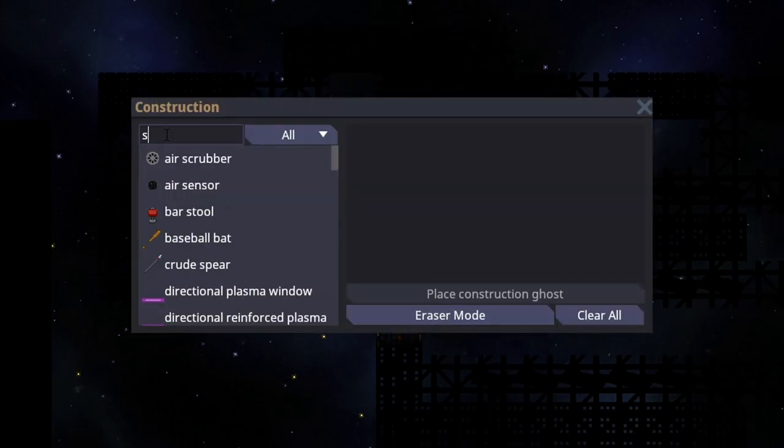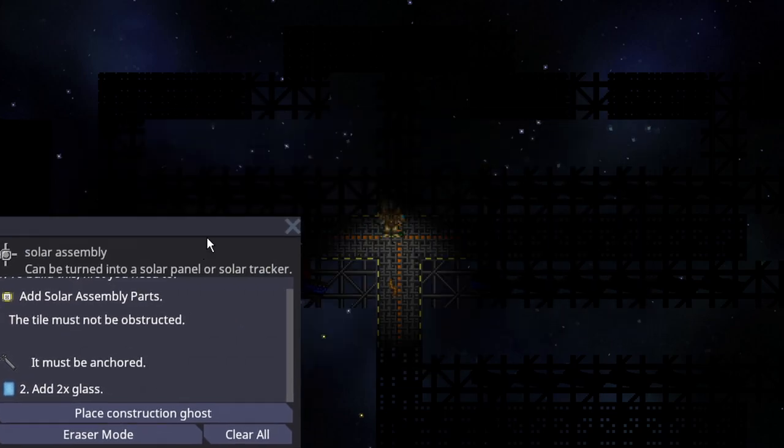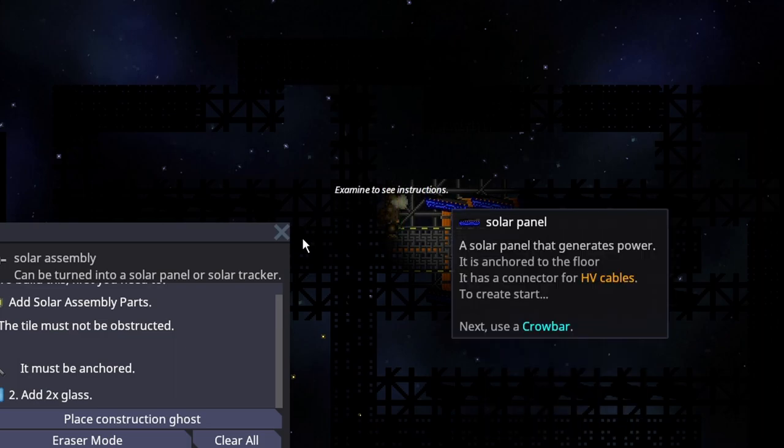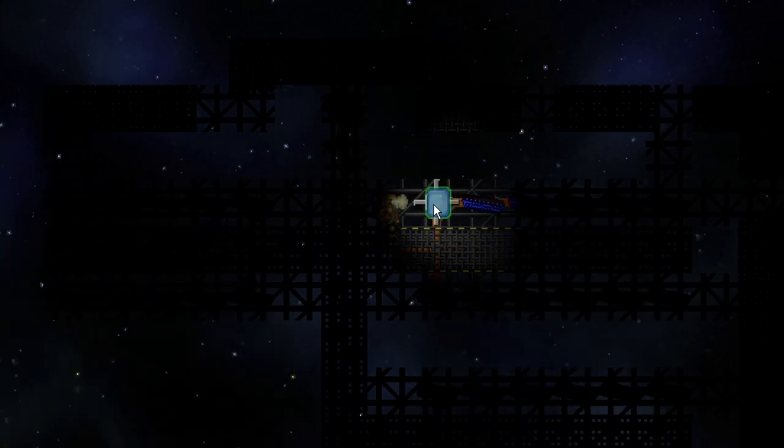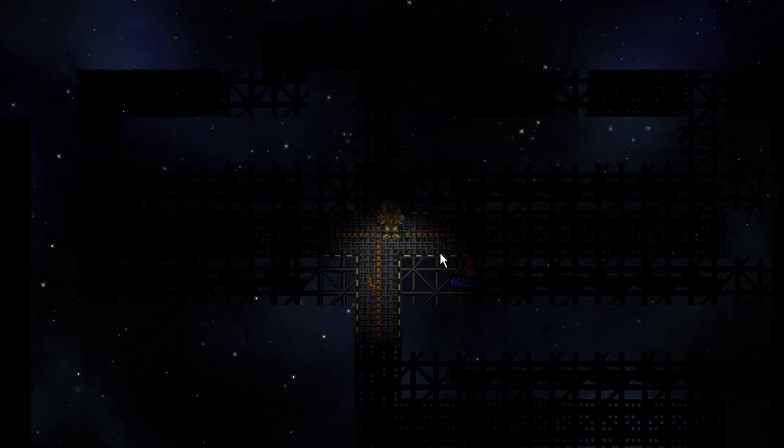One last thing: you can actually craft additional solar assemblies. All you need is the assembly parts and glass. You can deconstruct one with a crowbar and then add the glass back to finish it — it's just in the construction menu. I wanted to do this guide because a lot of people on Moose Station specifically are not setting up solars at all, and the station loses power because this station can't survive off one core AME. Solars would let you overcome that.